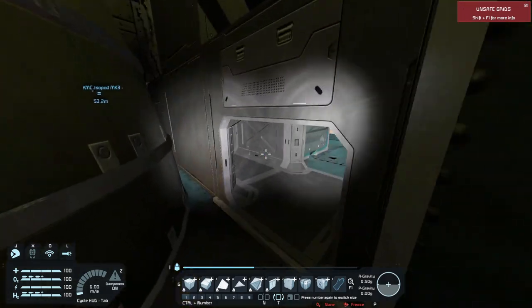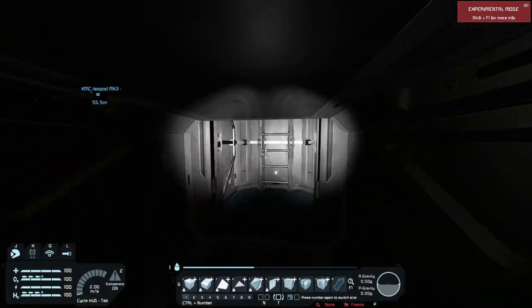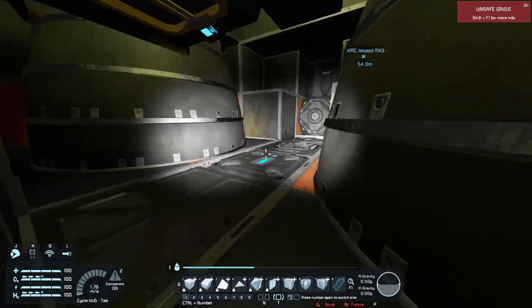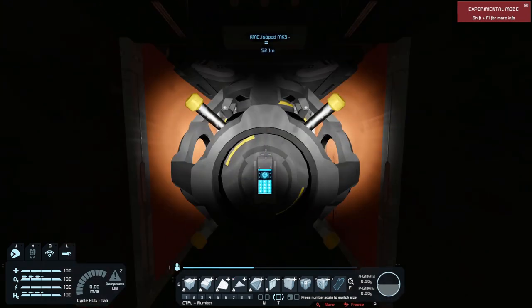There's another survival kit back here — lots of redundant survival kits. This is sort of the deepest section of the ship. And there's one of the scuttling charges, so that's kind of fun.